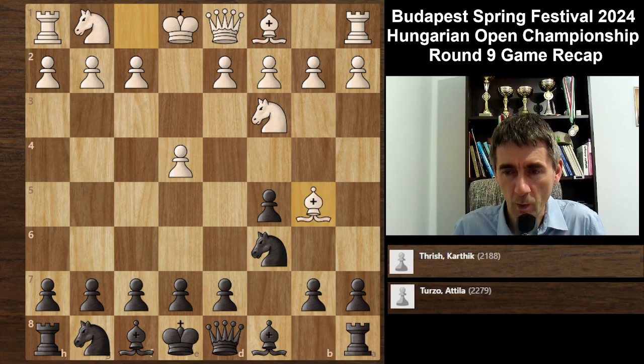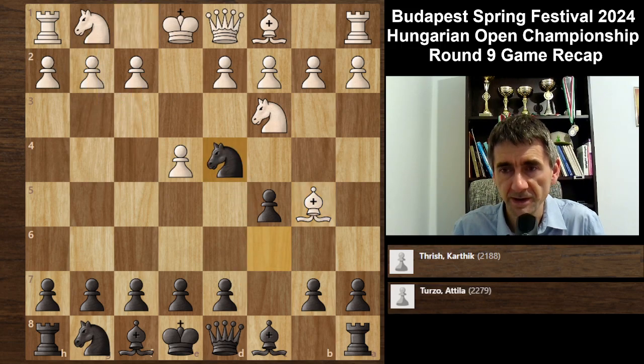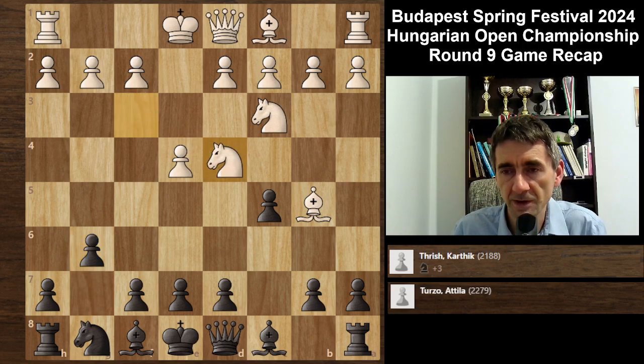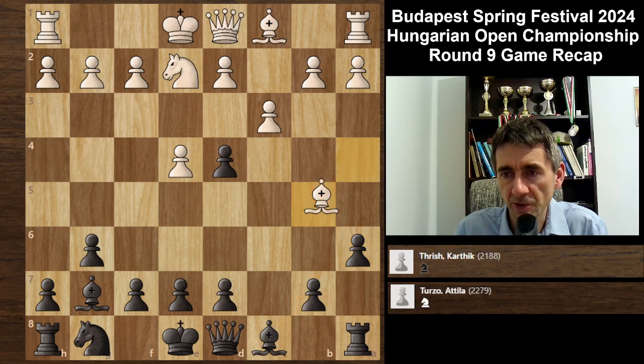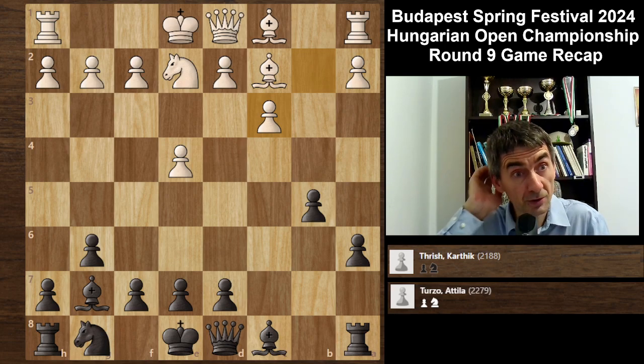I played Bb5. Now white wants to capture, creating double pawns, and then probably f4, Ns3, make an attack. I play Nd4 to save my knight. Ns3, g6, just developing the bishop. Nd4, cxd4, Ne2 attacking the pawn. Bg7 to protect it. c3, a6. I wanted to probably win some time to develop my bishop. Ba4, b5, Bc2. Now I need to do something with the d4 pawn, so I captured on c3, dxc3.